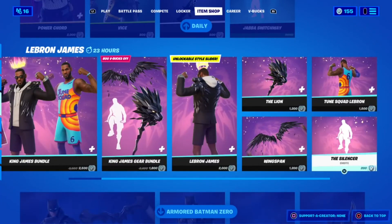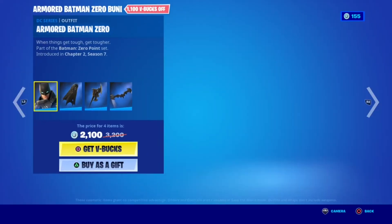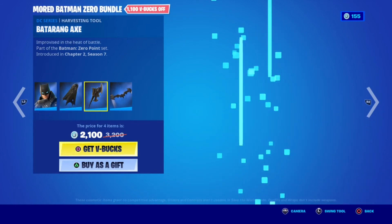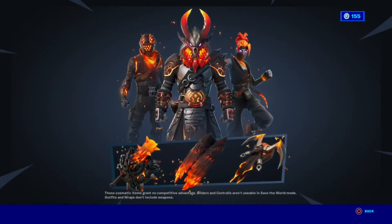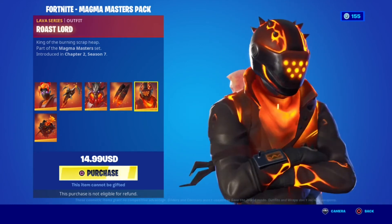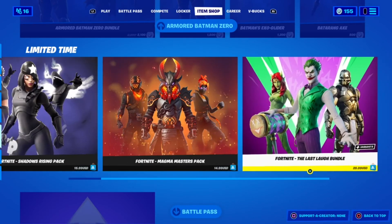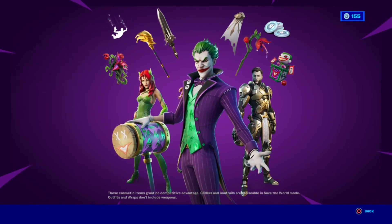Wow, if I had to pick, I would just buy the glider because it's just so sick — such a cool glider. And the emote is very cool. Now the Armor Batman Zero, the Armor Batman Zero back bling, pickaxe and glider. Magma Masters bundle with the Fire Kuno back bling, Fire Ragnarok back bling, and Roose Lord with back bling.